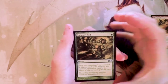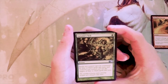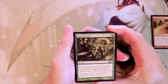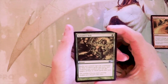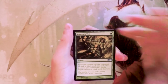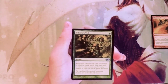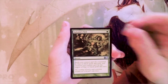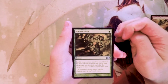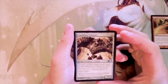Our first uncommon is Autumn's Veil — one green for an instant. Spells you control can't be countered by blue or black spells this turn, and creatures you control can't be the target of blue or black spells this turn. This is really a sideboard card at best. Against a blue or black deck looking to one-for-one remove your creatures, it's not bad to side in, but outside of that, not a very good card.